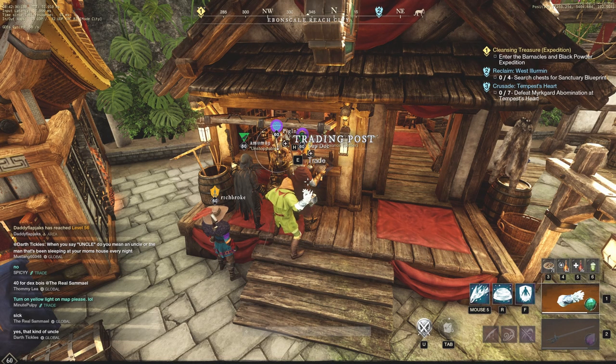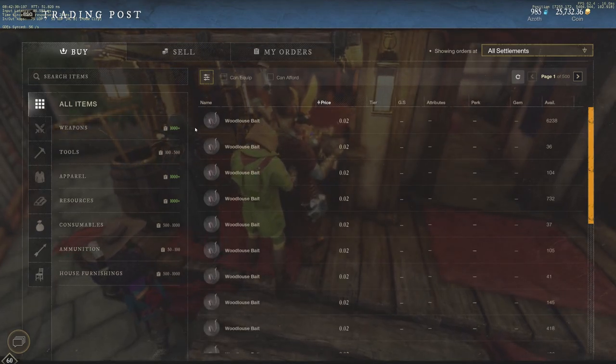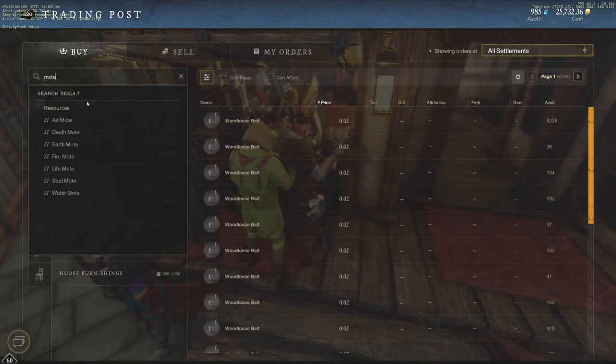Before we look into the price of each moat, the mining level requirement is level 50 and the spawns of each node are going to be around 14 to 20 minutes per spawn. So make sure you have a route that works accordingly. We'll talk about routes in just a minute after we find out which moat is making the most money. First, everybody should type 'moat' into your auction house to find out which one sells for the most.